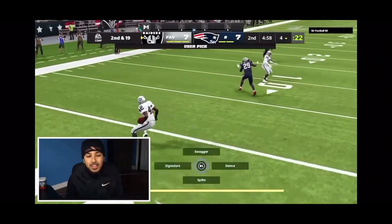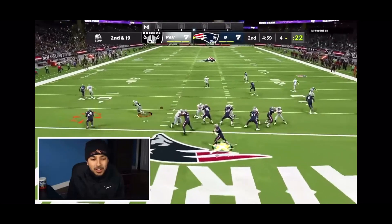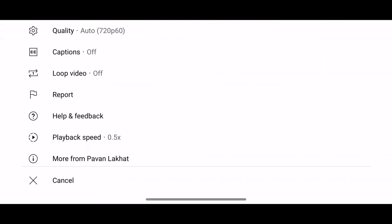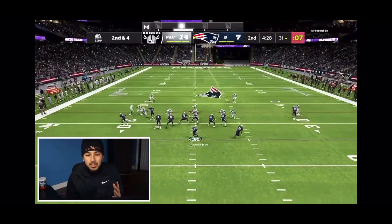Look at this click-on right here — if you want, rewind it. What he does is press B the second he sees the running back is going to be on that out route, pressing B and down to the left as fast as he can in order to click on. You can see that's another example of a nasty click-on.